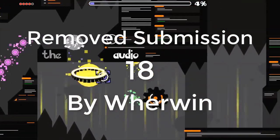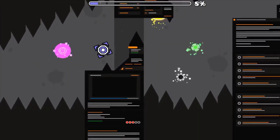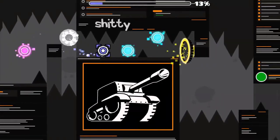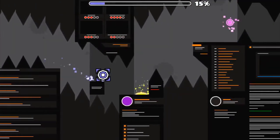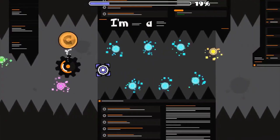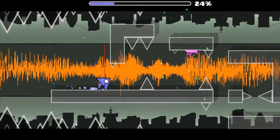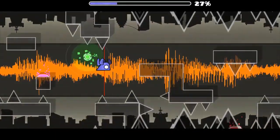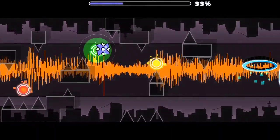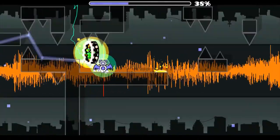Remove Submission is the second unrated level on this list. Robtaub is typically pretty good at rating rate-worthy levels, but he does have a few rules in place, and Remove Submission uses profanity in the song, which is against the rules. This song is one of my favorites as far as songs used in Geometry Dash. As for the level, I think it's really interesting to base a level off of something that isn't in Geometry Dash — this one uses the Newgrounds audio portal. It's decorated in the style of the Newgrounds website for most of it, which makes for some cool effects and interesting decoration. The decoration in Remove Submission is really unique and refreshing — a level doesn't really have to have perfectly detailed decoration to make it good, and Remove Submission is a perfect example of that.